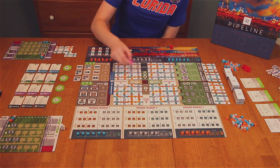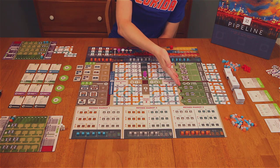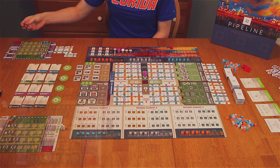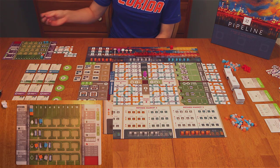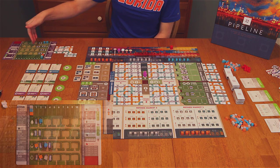When you take the action of Tanks and Pipes, you can buy the cheapest one for $5, which will be a tank. You place it immediately on your player board in any row you like, but each row designates different types of oil that you can store in it. Each tank can store up to two oil barrels.